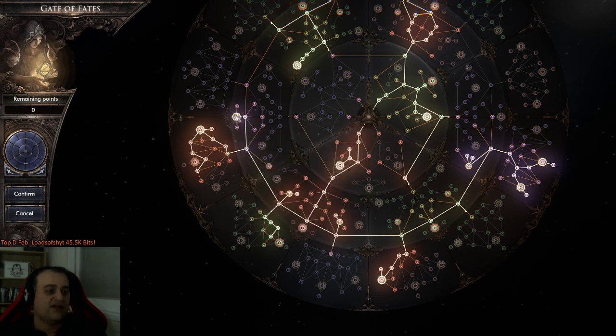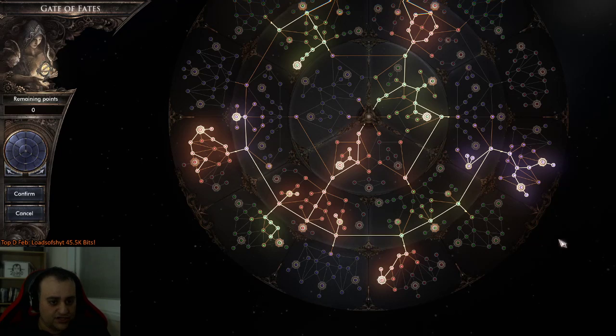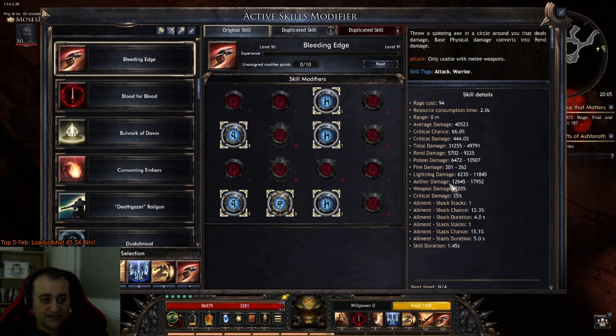Another change: the 25 Wisdom node can now apply additional ailments, because we're using the ailment modifier that increases damage per ailment — now 2% per stack instead of 20%. It's a big change but it is now not broken, so it's fixed. Four percent per ailment stack is still nice. We can stack several. And now we can apply stasis because the damage is not converted to rend — we have aether, lightning, poison, and some rend listed on the skill. The highest damage types are aether and lightning, so our ailments will be shock and stasis.